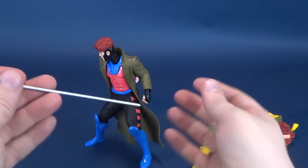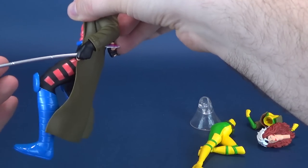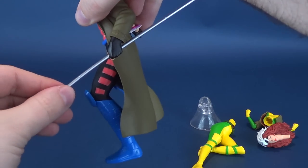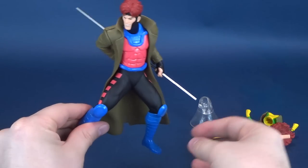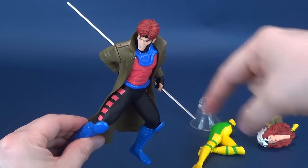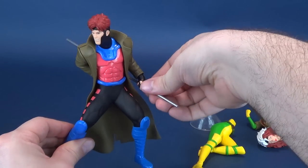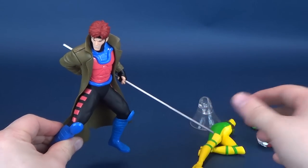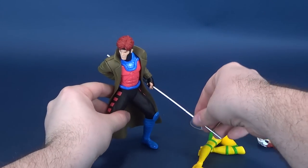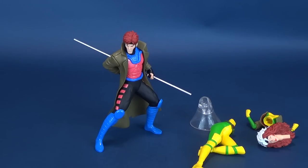The last finishing touches are to take his staff, which has been painted in silver, and slide it through his hand. It's entirely up to you how far in you want the pole to be. Judging by the weight, I'd favor having less of the staff facing forward and the rest sticking further back — though you can do the opposite. I kind of like it a little bit higher up myself. And there is Gambit.